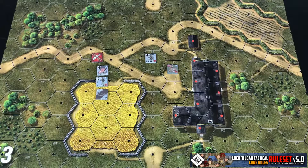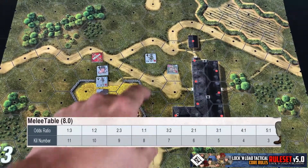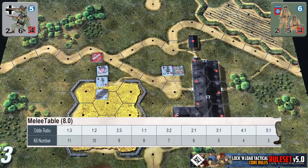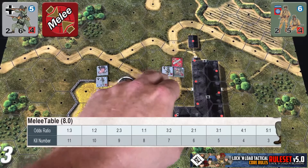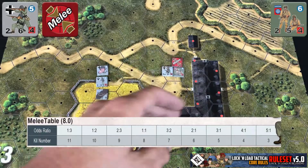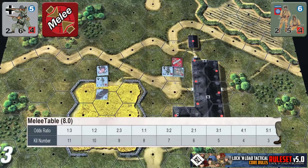Now we're going to go over a quick example of melee combat and how it works. I've got the melee table thrown across the screen for you now. I'm going to show you how to figure out your odds — it's actually quite simple. We're going to have our German squad here engage into melee combat with this US airborne squad. They're going to be marked with a melee marker, and what you're going to do is figure out the odds difference between the attacker and the defender in their inherent firepowers. You're going to total all of the units and then compare. Our German has a 2, our American has a 2.